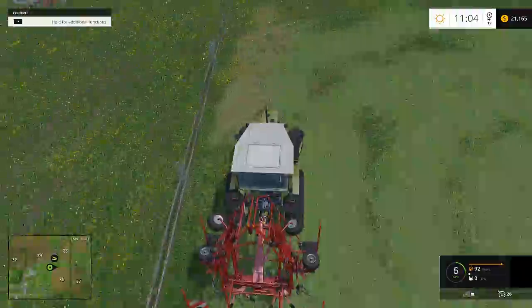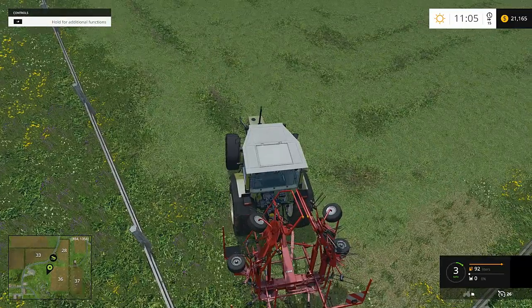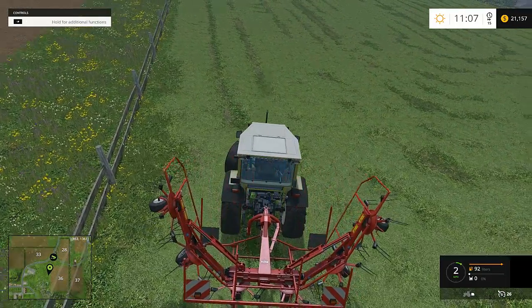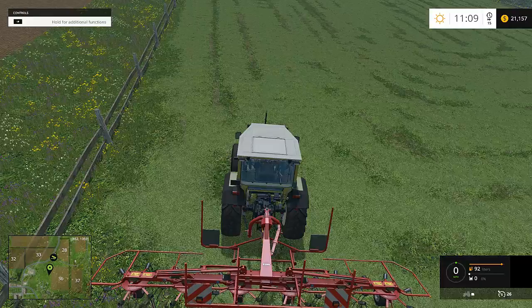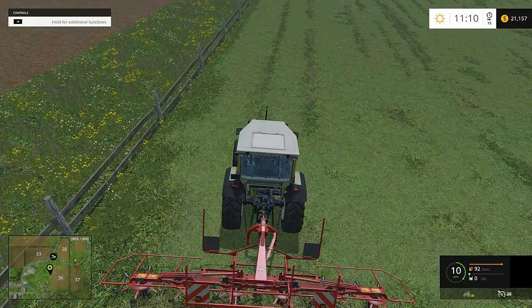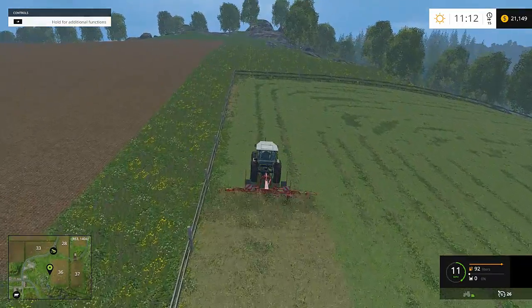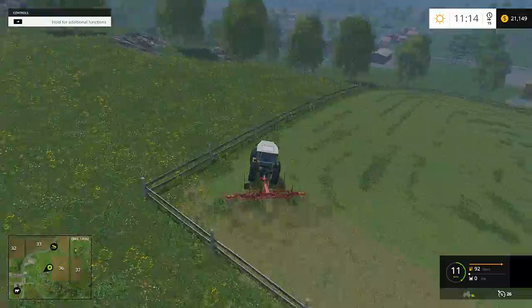The best way I've found to do the tether is to just line up like so, because you're in a fenced-in area, and then just do rows — do one row all the way around the outside. They really, really ramped up the graphics for the tether. Look at that — doesn't that look nice? It really looks like it's doing something like a real tether does.